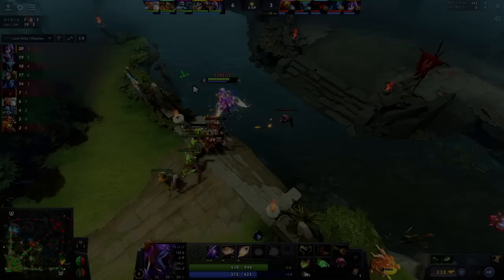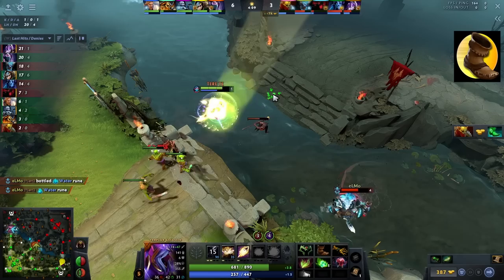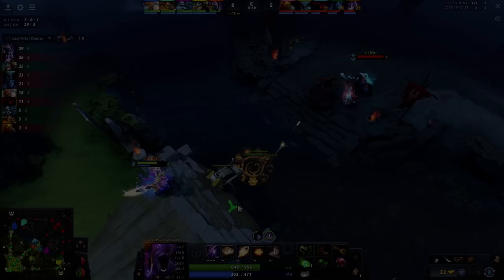Usually in this case, my item build for laning is Bottle, followed by Blightstone, then rushing Boots of Speed. Blightstone allows me to deal more damage with Sideblades and amps up Meld damage further. Boots of Speed allows me to reach my foes easier — TA has a very short range, so boots let her reach and Meld enemies with ease.